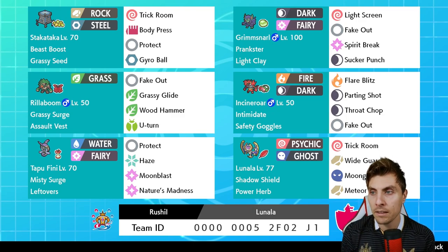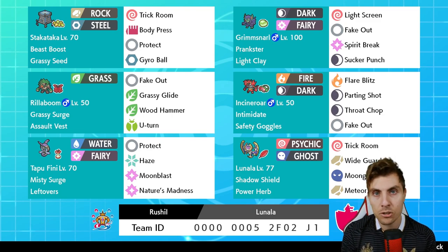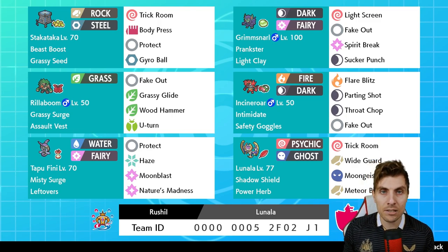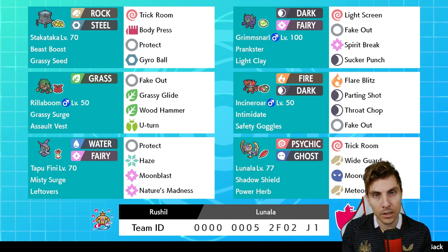The rest of the team is made up with the common core partnership of Rillaboom and Incineroar, then Tapu Fini providing terrain and nice support with Haze to deal with setup Pokemon like Zacian or Xerneas. Then you've got Grimmsnarl with additional Fake Out support, Light Screen, and Sucker Punch - a good option for Shadow Rider Calyrex. Spirit Break is always very strong. And then Stakataka rounds the team off with Body Press, Gyro Ball, Protect, and a second Trick Room.